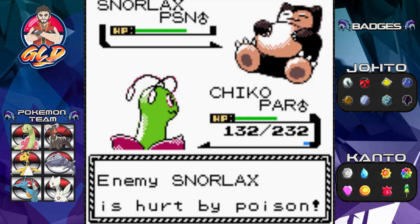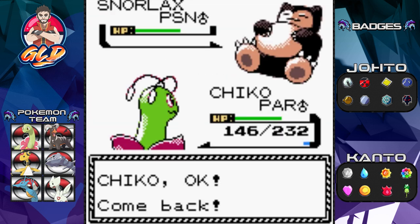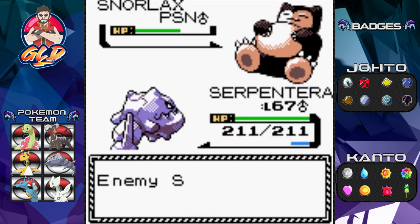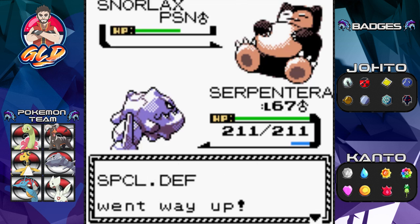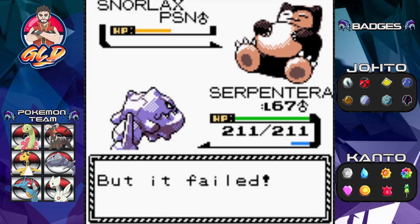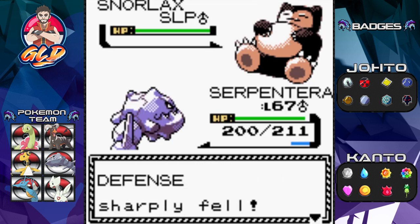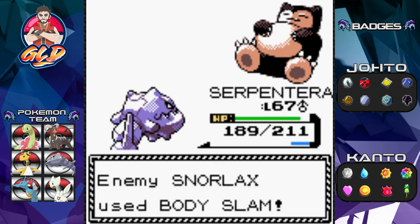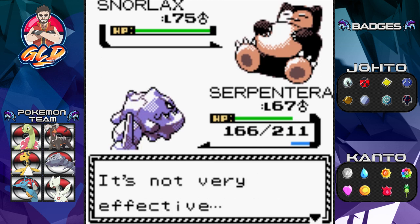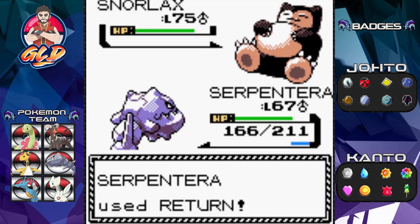Switching out to Serpentera — the reason I'm using Serpentera is for a more obvious reason. Snorlax is coming out with Amnesia to buff up its Special Defense. Let's go with Screech — defense sharply fell. Try it one more time, and Snorlax is going for Body Slam. Not very effective — let's go with Return since we've lowered its defense with Screech. This is like hitting a Chansey — come on, chop it down. And just like that, one of his tougher Pokémon is defeated!